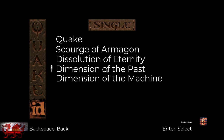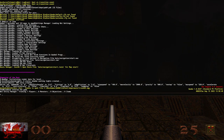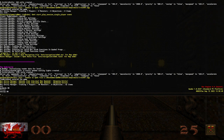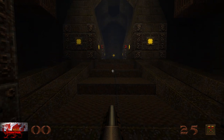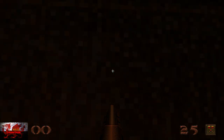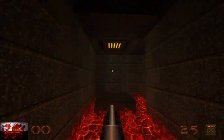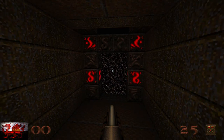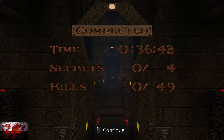Back to the main menu, go to new game and select Dimension of the Past. Type map E5M6. Apply god mode and noclip. Go down and straight through until you see a portal — but this isn't the one we want. From that portal, go left around and there is the secret exit we're looking for. Turn noclip off, go straight through, and that's the next one done.